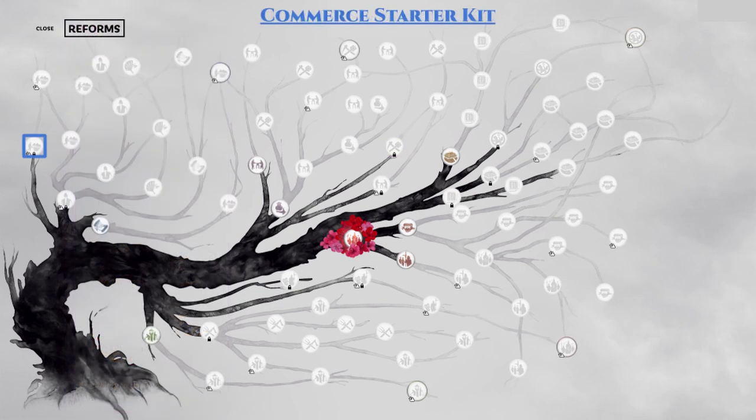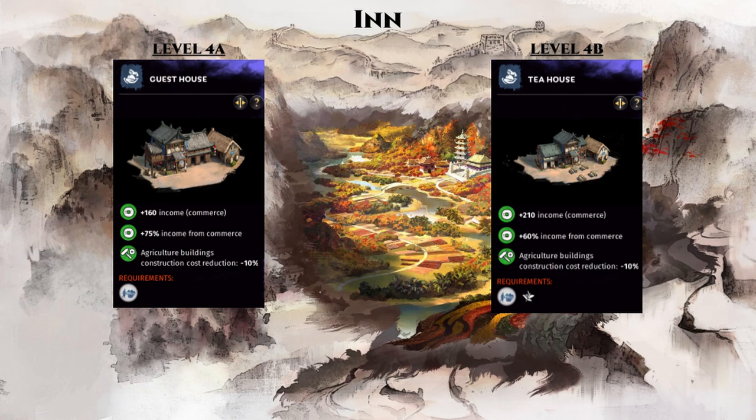Finally, we're moving onto the blue reforms. Here is the Liu Bo reform, which is our commerce starter kit branch — it unlocks the level 4 inn building as shown here. Like the previous state and private workshop, this will be your predominant commerce income building for most of your commanderies. The 3 buildings of inn, state and private workshop should make up most of your small cities, as the combination of these 3 produces the most income for your economy. I will also link my commerce and industry template building guide in the description below.